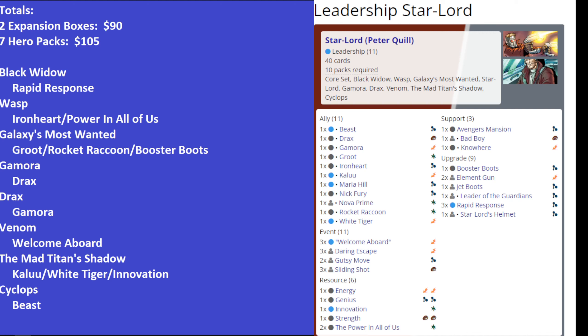In the Guardians of the Galaxy cycle, the Guardians were spread out across the full cycle. In order to get all the Guardian allies: Groot and Rocket Raccoon come from Galaxies Most Wanted, Drax comes from the Gamora Hero Pack, Gamora comes from the Drax Hero Pack, and the discount card Welcome Aboard comes from the Venom Hero Pack — and that was probably done intentionally.